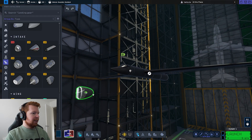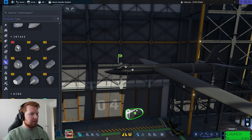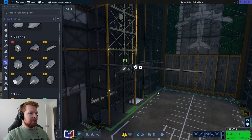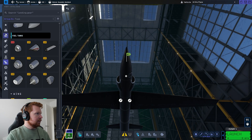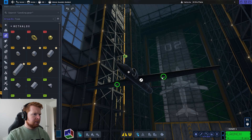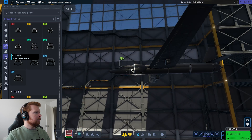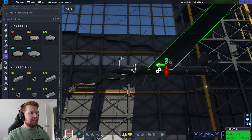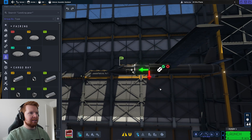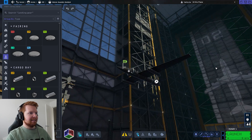We need to have air inlets because otherwise the engines can't breathe. So we put those there — that looks really, really good. Now we need to add the little fuel pods onto the wing, like the real one. Can you do extra small fairings? Oh, you can — yes! That looks so good.